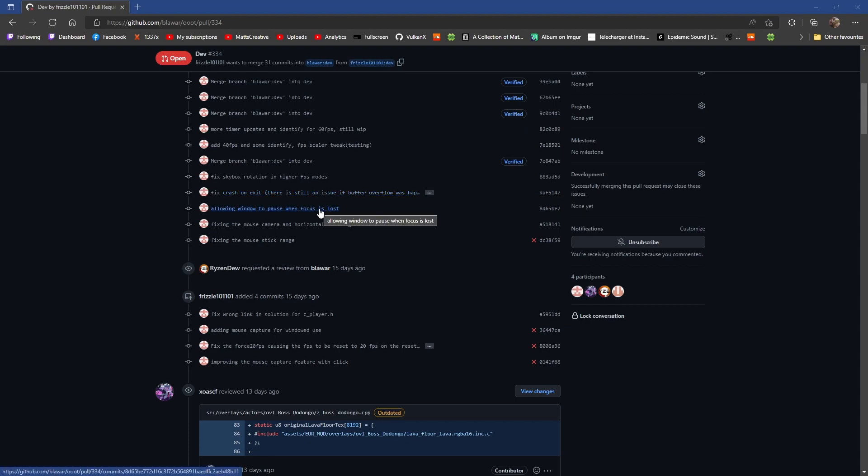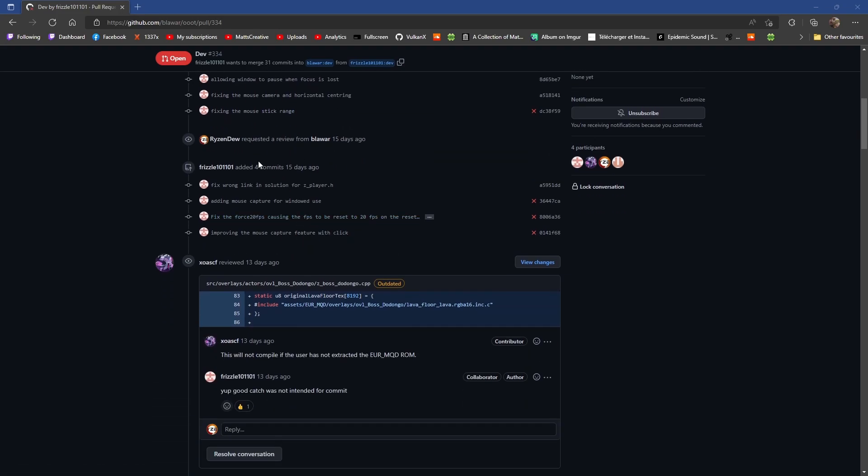Allow window to pause when focus is lost — that is a resource saver. Fixing the mouse camera and horizontal centering, so it's much better mouse and everything. Also fixing the mouse stick range, which is loads better. And I ended up requesting a review so the main developer knows what's going on. Fix wrong link and solution for Z player — nice.